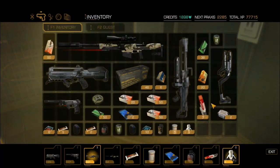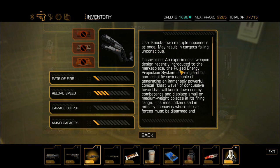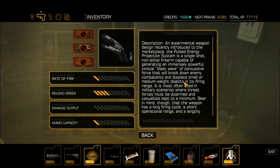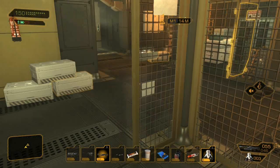What is this? It looks interesting — examine it. Okay, knockout multiple opponents at once, may result in targets falling unconscious. Designed to introduce the marketplace — Pulse Protection Projection System. Single-shot non-lethal firearm capable of generating an immediate powerful conic blast wave. Successive force will knock down enemy components and displace small and medium weight objects in its firing range. Hmm, I'm not sure about it. I'll take it anyway — a bit of a laugh — but I'm not sure I'll be using this.